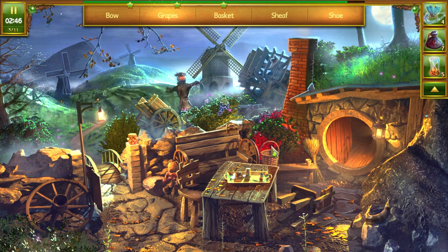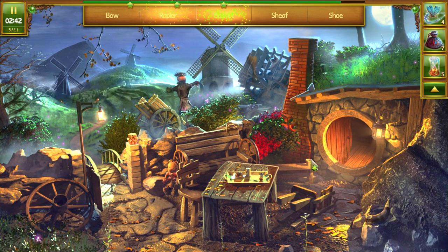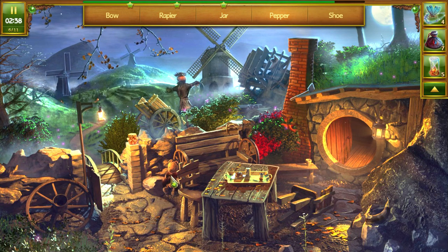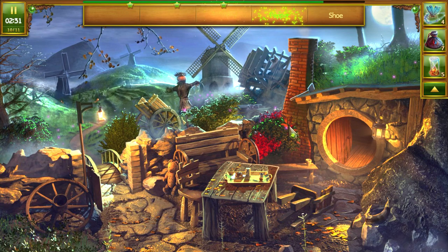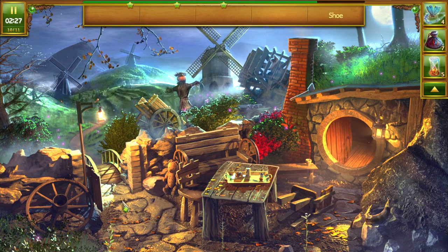Basket, grapes, shoe, bow. Remember, they tricked me with the bow last time. Here's the rapier. Jar, pepper, shoe. Shoe's a new one.